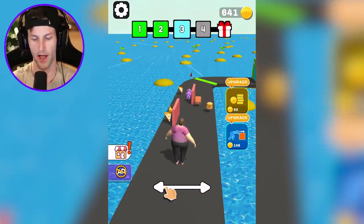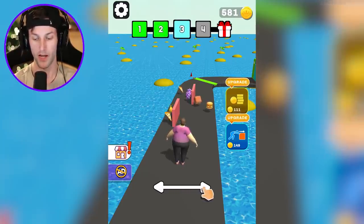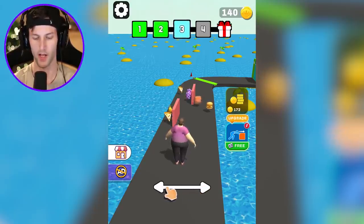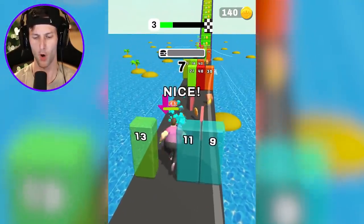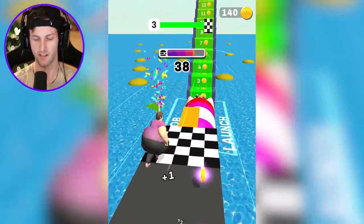This is so much better with no ads. We got 641 coins — we can upgrade the coins or our strength. Let's go ahead and just do one after another here until we run out of coins. What do these arrows down here even do? Does that choose left or right? I don't even know what those arrows do — you guys let me know down below. I'm a little confused on that, but we are currently the fattest.